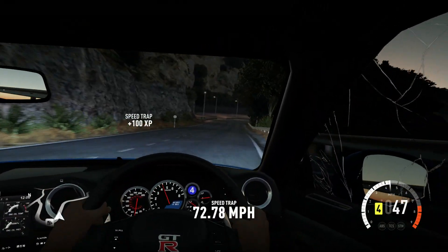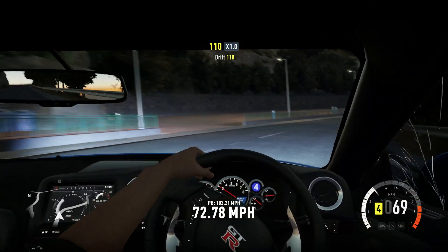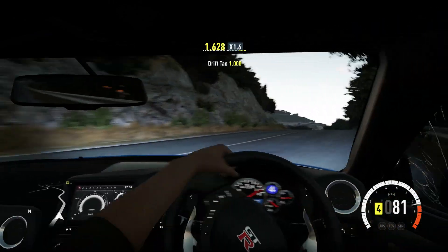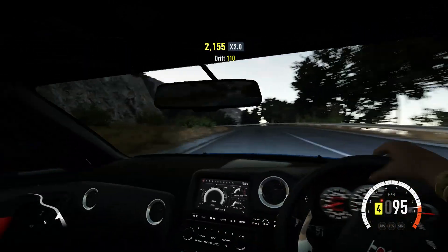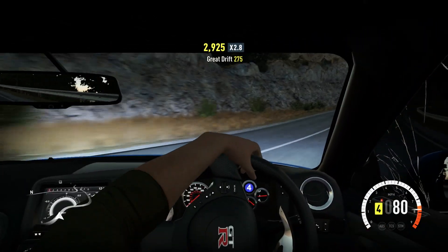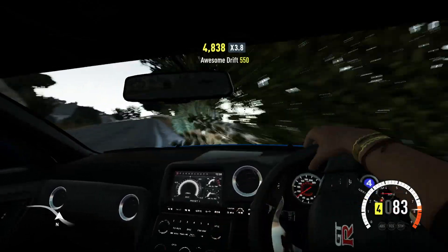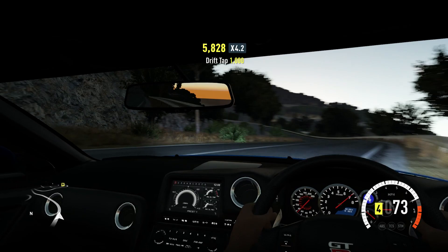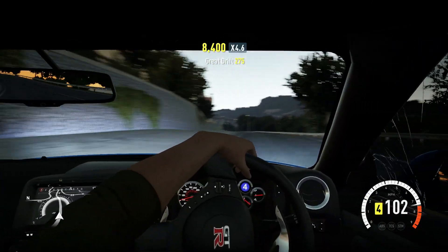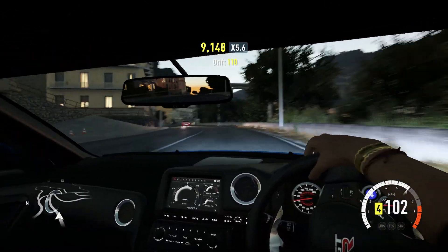The storefront is also coming back. If I make a really cool paint and you want it, I can sell it to you for a price or give it away for free, and you can download it. The same thing works with tunes. And the final thing with the storefront is custom race blueprints — you can choose the route for your race and share those on your storefront. It also works with bucket lists, so you can make your own custom one: choose the car, choose the start point, choose what you do, set the difficulty, send it out to your friends, and have them beat you.